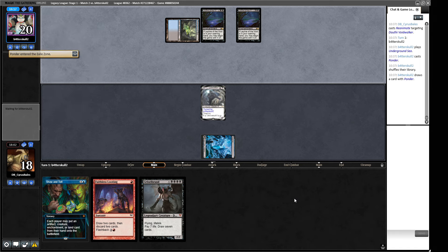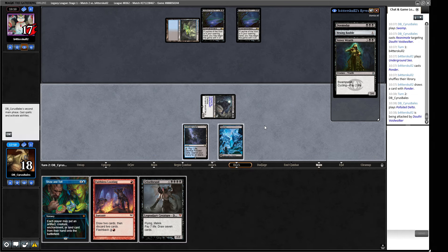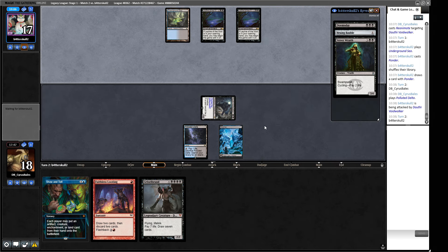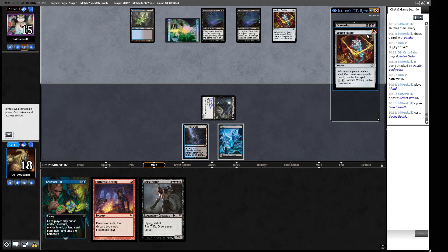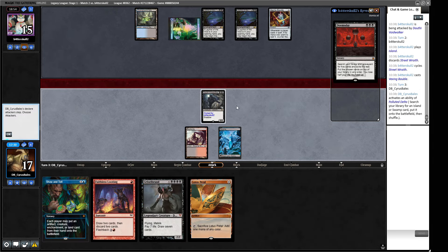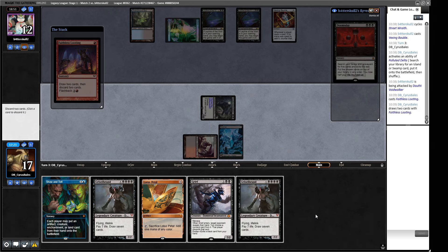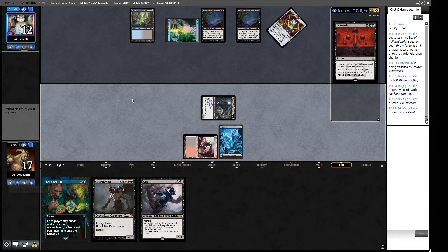On a more defensive line with Baleful Strix, we can block and trade against Psychic Frogs. A Ponder goes into the void of the Dauthi Voidwalker if we feel the need later. But I think we're just pressuring their life total here — there's no point casting Faithless Looting when we already have the two cards we want in hand. Casting it would just exile the new cards drawn.